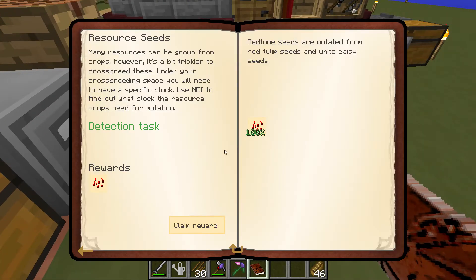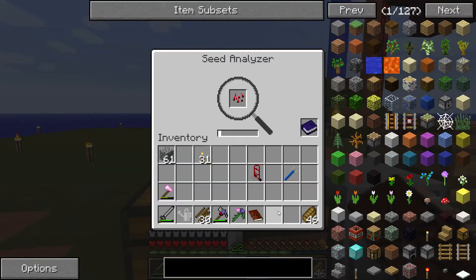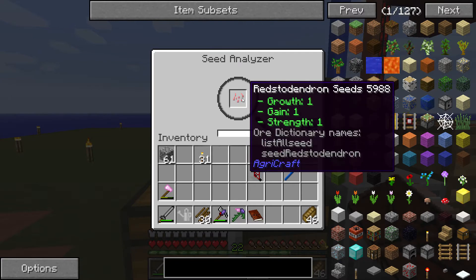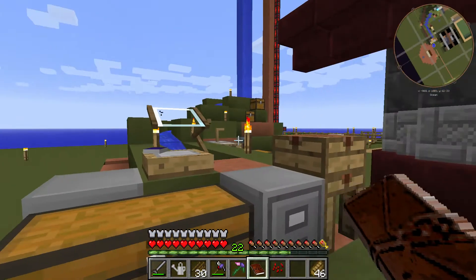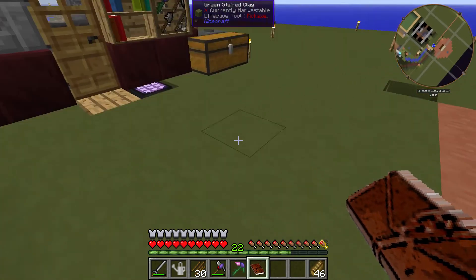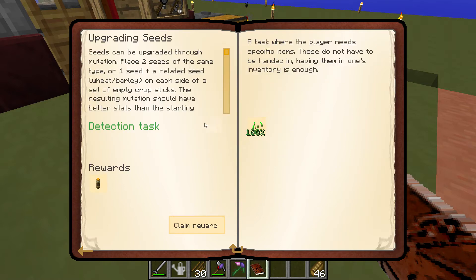So we got the redstone dendron. Let's see what's next. We get more redstone dendron seeds. Seeds can be upgraded through mutation — place two seeds. We got that. And now irrigation.